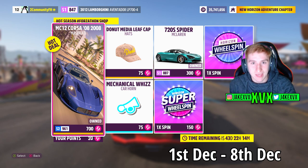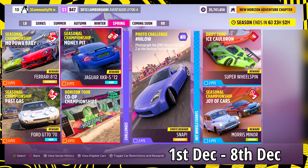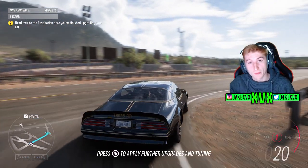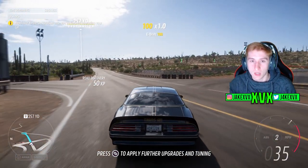The Forzathon shop for that final week has stuff like the Maserati MC12 Corsa, the 720S Spider, the mechanical whiz horn, and the Donut Media leaf cap. So that's the festival playlist - there are four new cars, one per week. One of them is new to Forza and never seen before; the other three are new to Horizon 5.